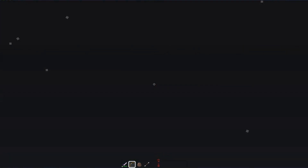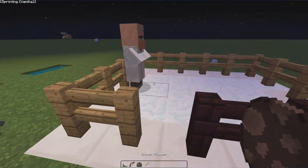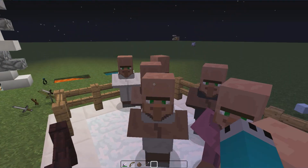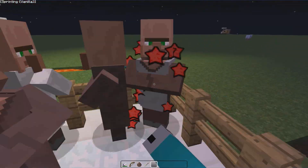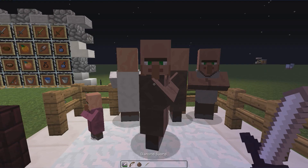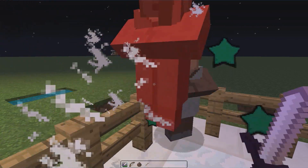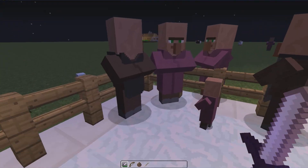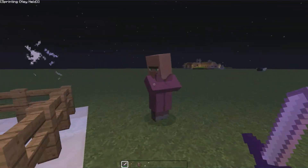For here we got the nice and big critical particles that are red stars — I think they're pretty nice. For crits, as you can see if I hit one of these guys, you can see the red stars as I showed you with the bow before. With the sharpness one sword, as you can see the green stars, and then together — as you can see they look pretty cool together.